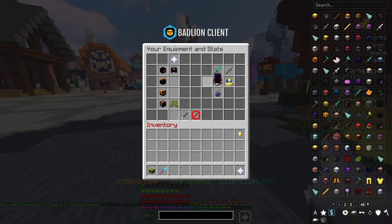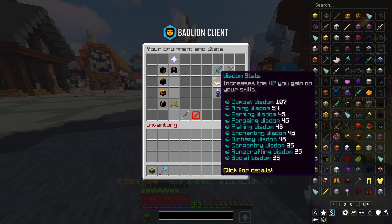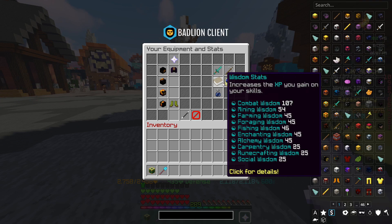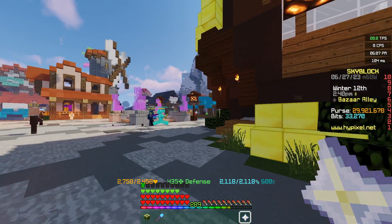Something else to note: you can increase the amount of XP you get. If you go to your SkyBlock menu and look at your wisdom stats, this essentially indicates how much XP you're going to get per interaction. The higher this wisdom figure, the more XP you get per interaction when manually grinding. You can increase this figure by pets, reforges, weapons, armor, and so on.